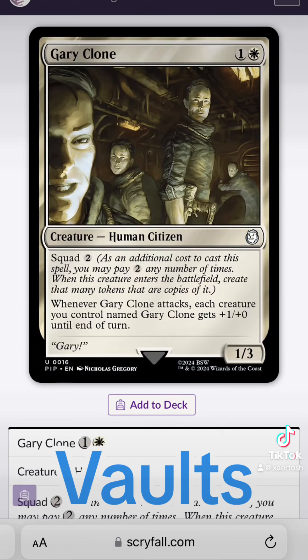Gary is from Vault 108, also in Fallout 3. The vault's inhabitants are all clones of someone presumably named Gary, who only say "Gary, Gary, Gary" and are super hostile towards non-Garys.